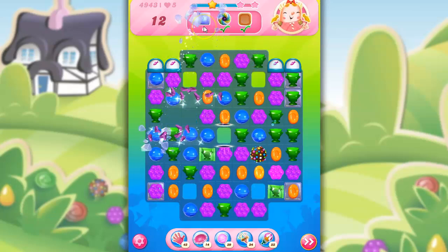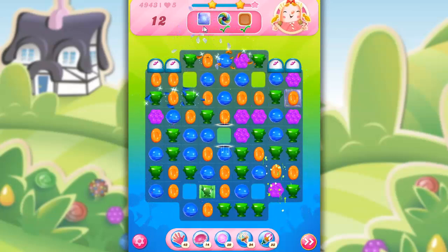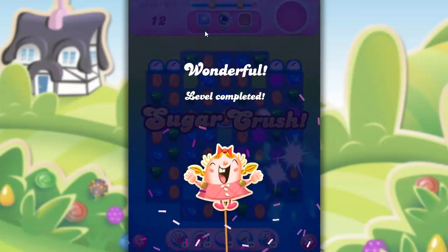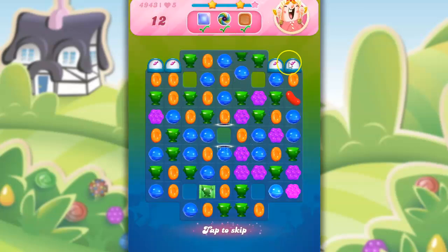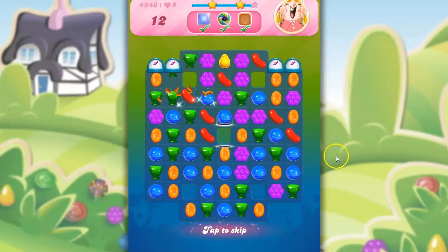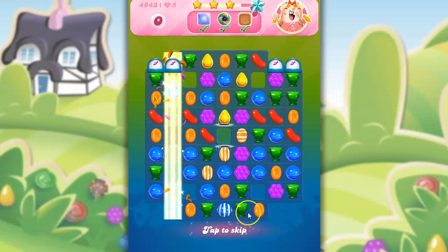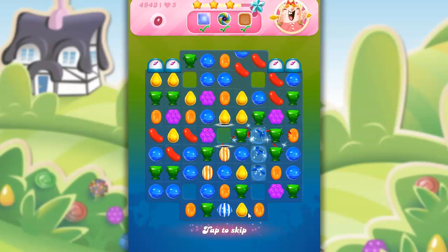Now I just have the jelly left. Look at this — the cascading was setting off the fish, which was setting off the cascades, which was setting off the fish. It worked well. So that is it for me. If you have any questions or comments, feel free to put those below. Thank you so much for watching.